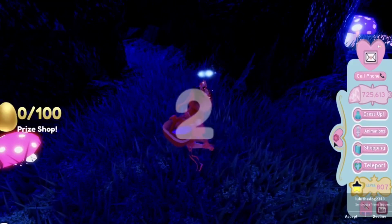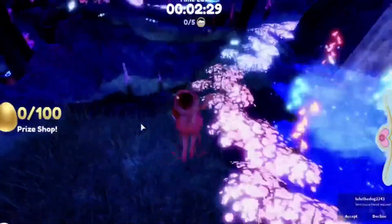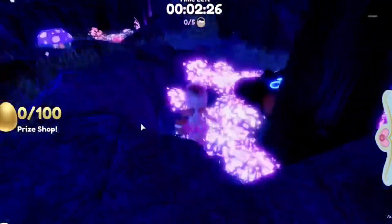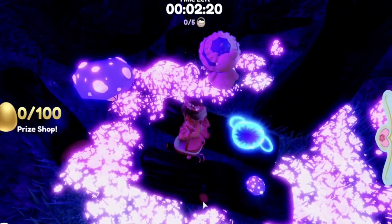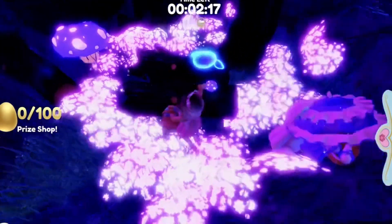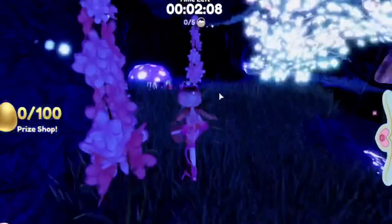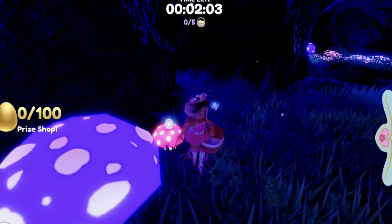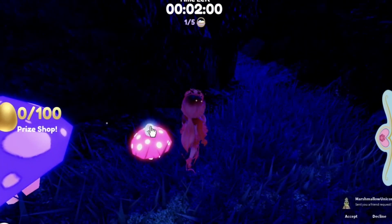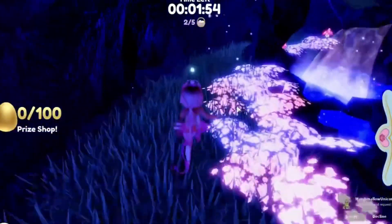I will be starting the Easter egg hunt now. The best way to win is to look in the grass because there's always a bunch of eggs there. Here is an egg, here's an egg in the grass, here's an egg right here. Make sure to go look on top of these mushrooms and also look in the grass because there are going to be a bunch of eggs.